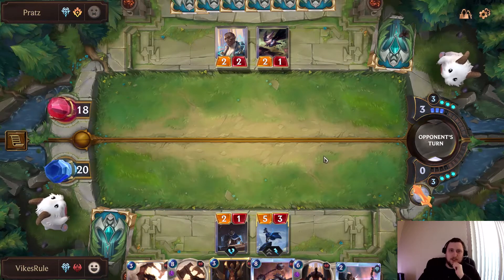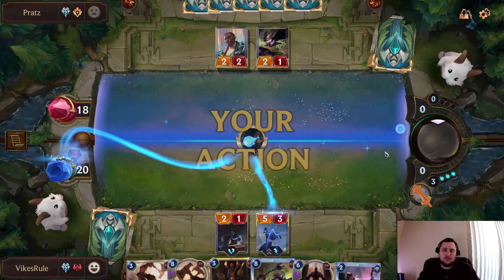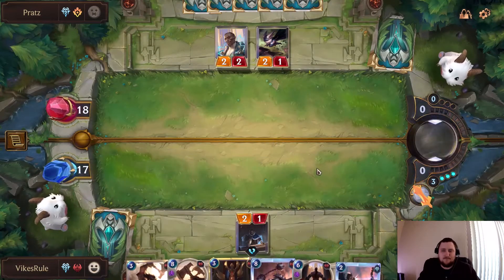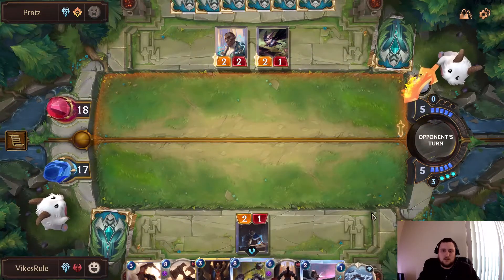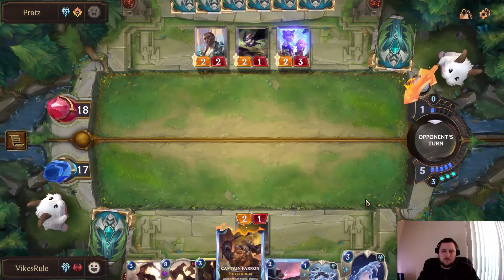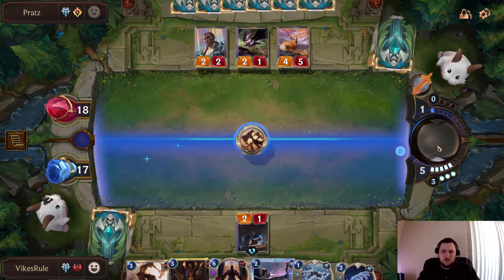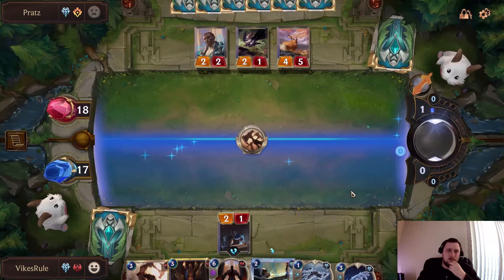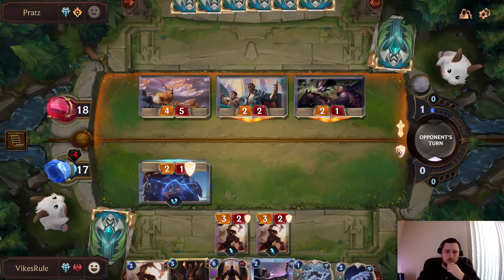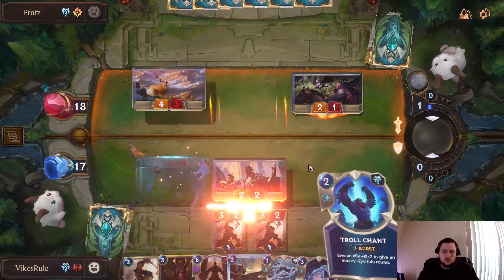I don't think I want to attack into this board with him having six mana, so we'll just pass for now. We've got the Shock Blast — unfortunately no Elixir of Iron or Trollchant drawn yet. Brittle Steel noted. He's getting rid of either our Strength in Numbers or our Farron, so we'll go ahead and do our Strength in Numbers since he can't really do much about that.